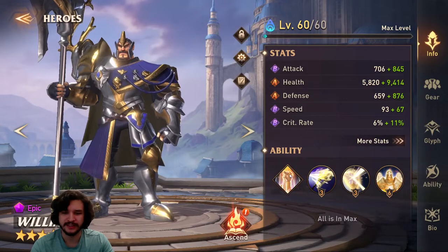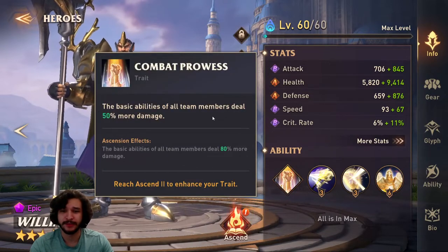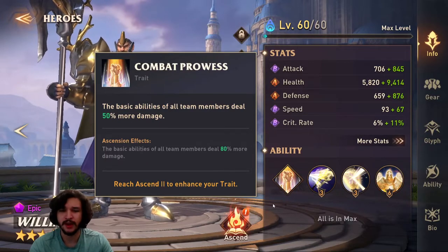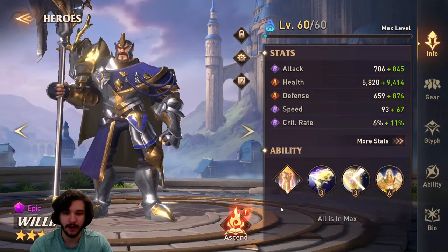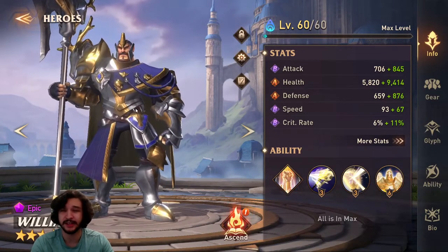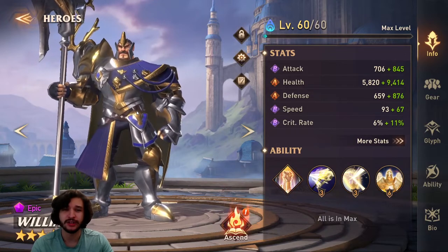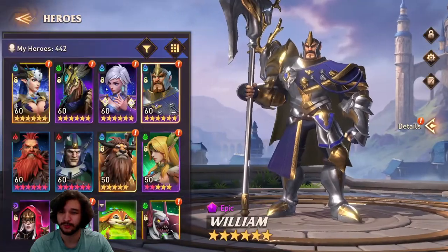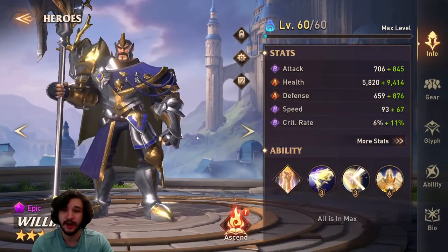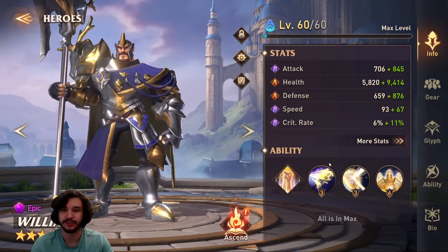What makes William really really good? First is Combat Prowess — his trait. Basic abilities of all team members deal 50% more damage, and with the ascension it's 80% more damage. Really simple, best trait in the game bar none. It completely changes how you play within your team. For example, with Nathalia, perhaps one of the best combinations with William, she becomes a different character with William on your team.